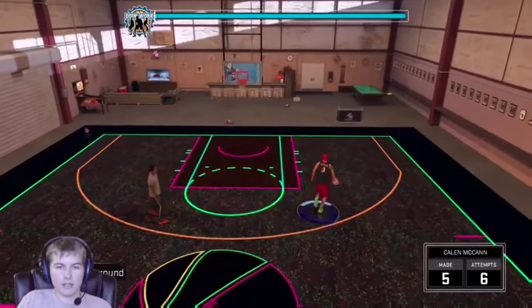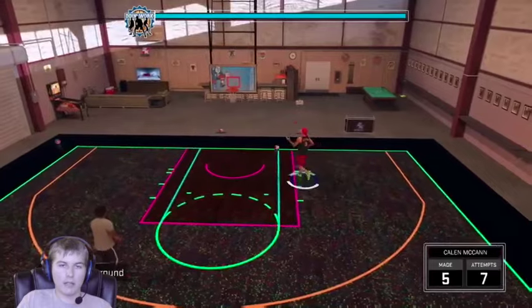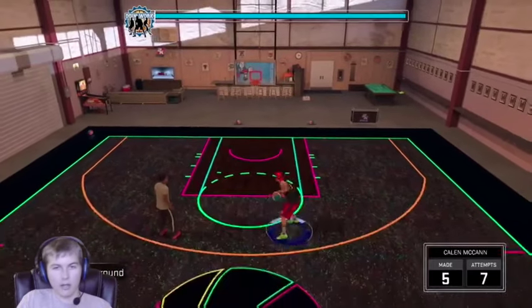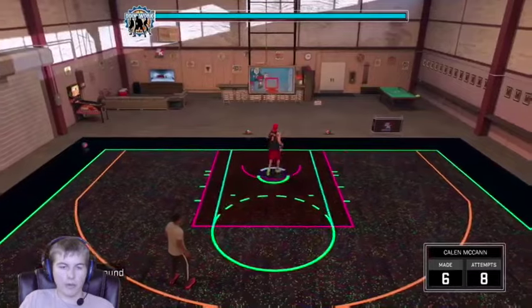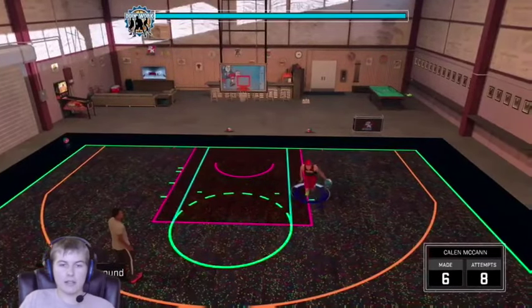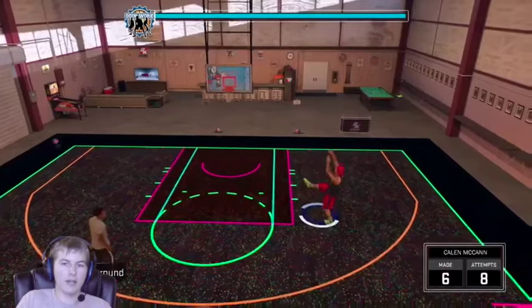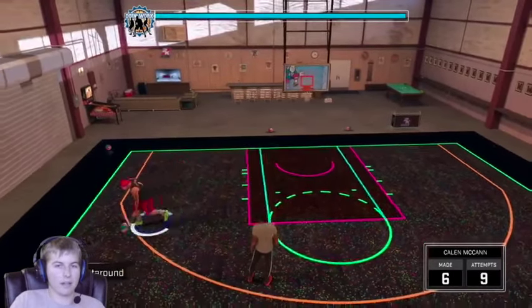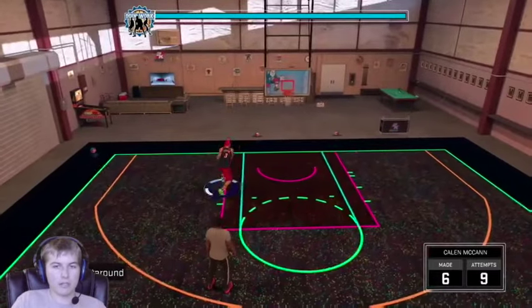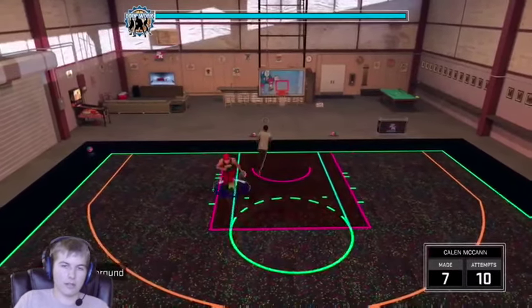If you go way outside the elbow of the free throw line, he's just going to do a jab step, which is not what you want. If he does spin from out there, you're not going to get green releases. You actually want to go to the dotted line — start spinning at the dotted line. This takes some time; I just found this out. I played a couple park games and it's deadly in the park. Don't go too close or you'll just do a layup.